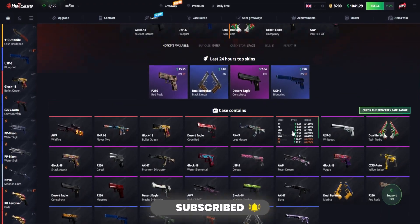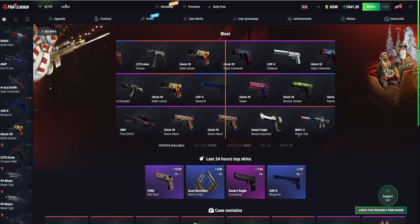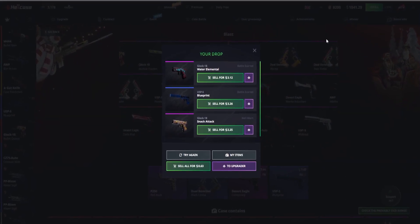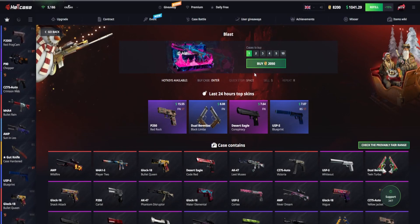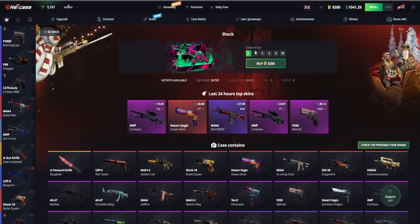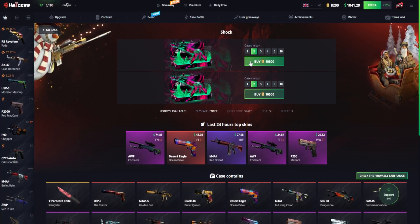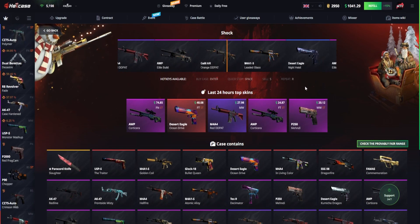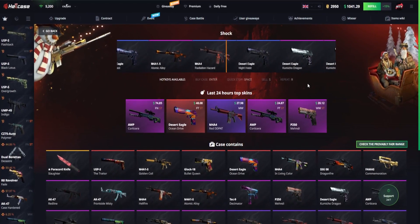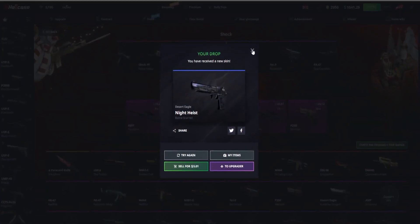Let's open 3 of those. There's a lot of skins — you can always cash them out as free money. So here you've got $8 and you've literally used 3 points, so $8 out of 3 points sounds good to me. Let's go for the Shot case — let's open one of those. That leaves us with 2.9k points. And we get a Deagle Night Heist, and that is worth $5.